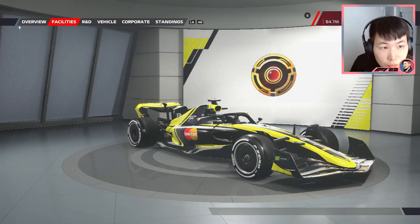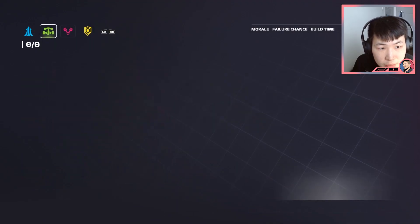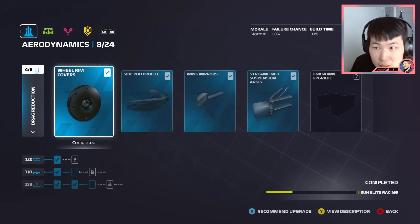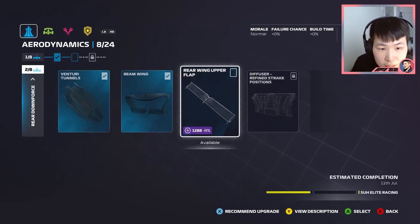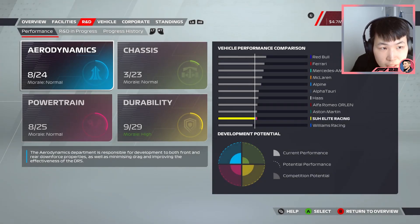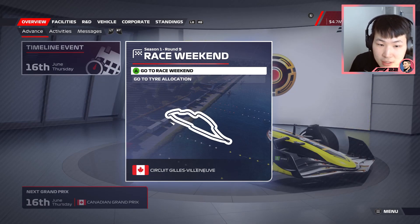It's time for the Canadian Grand Prix weekend. We got some upgrades — wing mirrors and streamlined suspension arms came through, and one other one as well. I want to see if I can trigger another upgrade before Austria, which will be in two races' time after the UK Grand Prix. But yes, let's head on into the circuit and see what we can do in Canada.